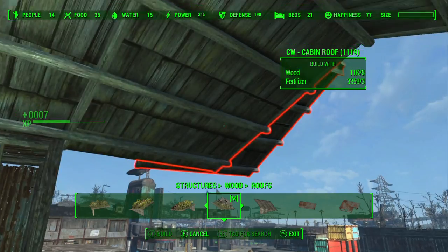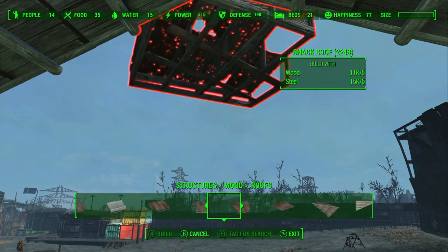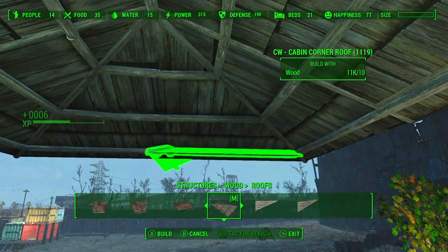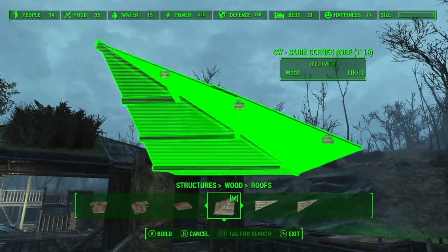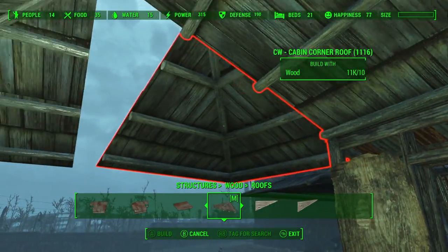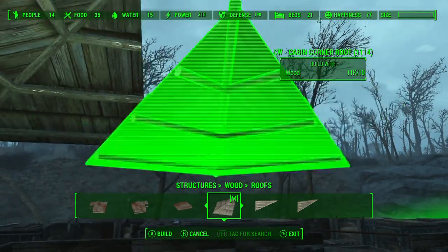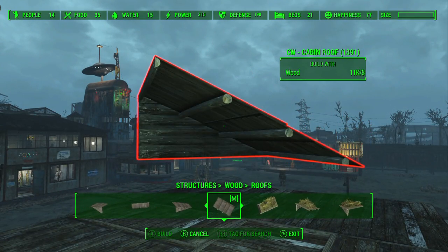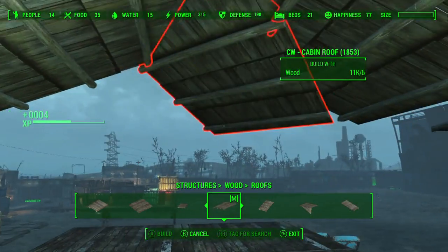I've got a grass one up there although you're not really going to see it because of where it is. Then we're going to need a corner piece on the front - just two corner pieces. Oh, that is not where I want you to go. So that's that roof. Obviously this is a walkway so I don't know what we want to put on there. Hopefully the walls are just snapping nice and easy once we've got these roof bits. This one's just a corner so that can go there. It's raining. But at least we can get the roofs up. Then we've got another flat piece - I think we just get the standard one rather than the one with the grass on.